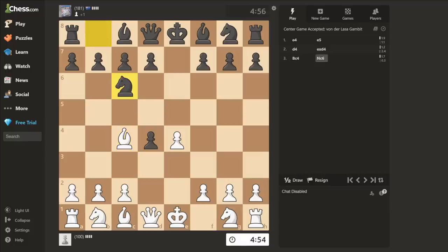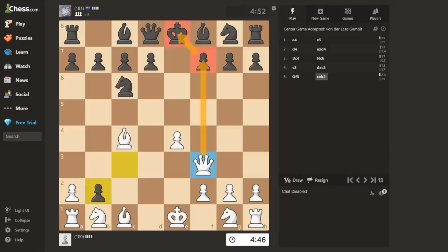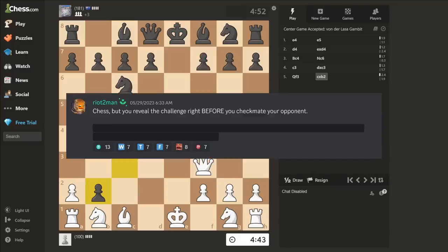Nc6. C3. Dxc3. Qf3. Cxb2. The king blunder happens much quicker than I thought, but instead of checkmating, of course, it is time to reveal the challenge.